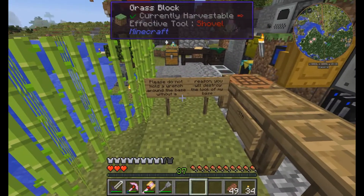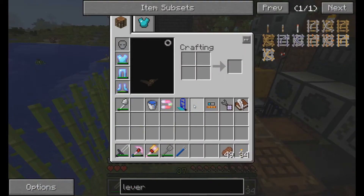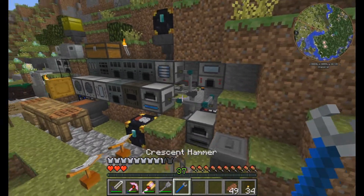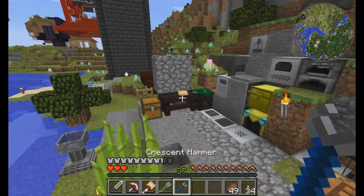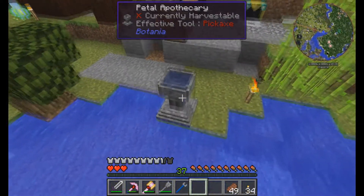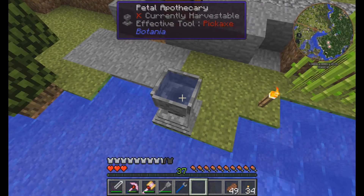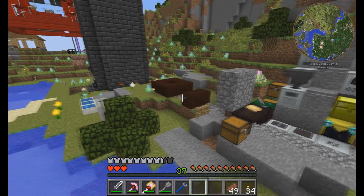Please do not hold the wrench around the base without a reason — you will destroy the look of my base. So that kind of reinforces what I said. If you hold the wrench, I think this is the wrong wrench — might be a different wrench — but you can see through some factorization blocks. We have Botania here. I just started to get into Botania a little bit, not too much, but it's an interesting mod pack, and I wonder if we'll see any more of that in his base.